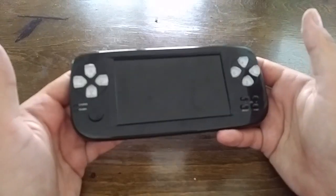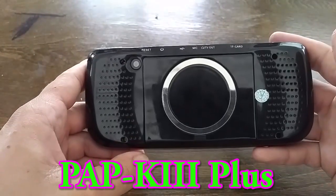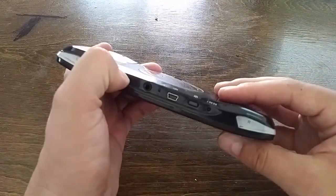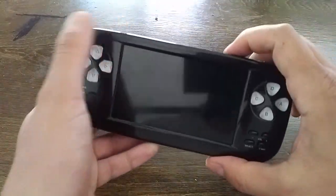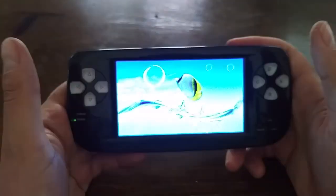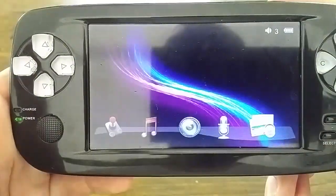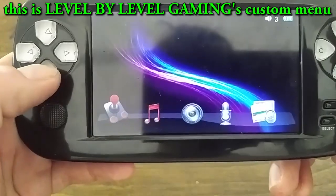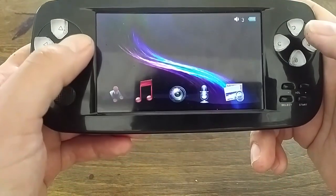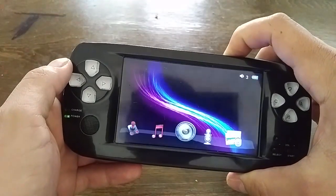About a month ago I got this PAP K3 Plus. It's got all these ports and I updated it. It has Level-by-Level Gaming's menu with a fish animation that comes up every time. The menu is pretty good with all these emulators, but I was having a hard time getting the save states to work — that was my main complaint.